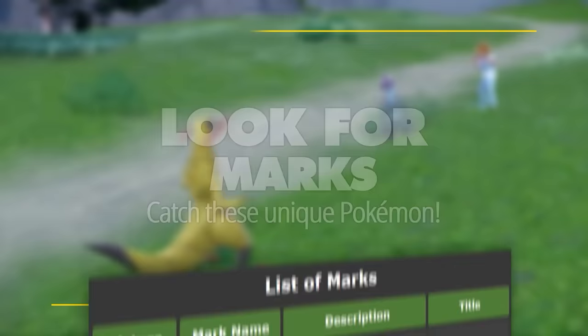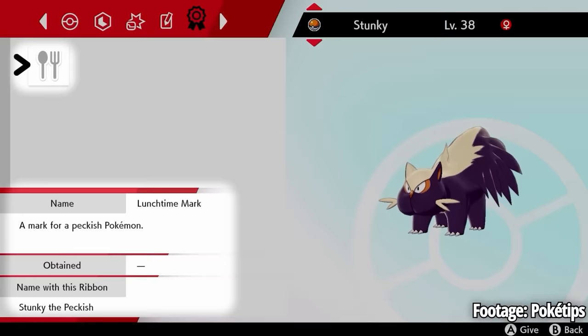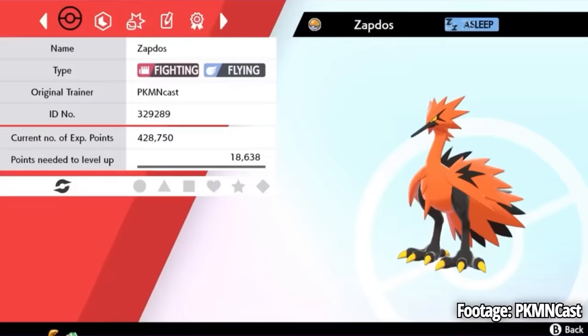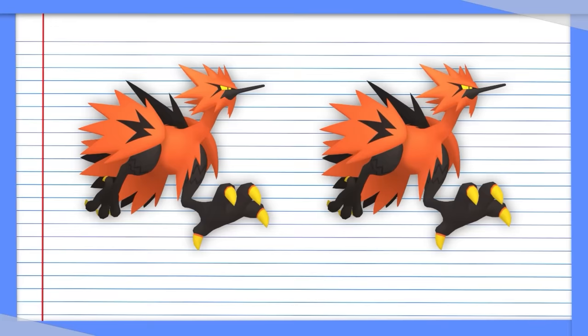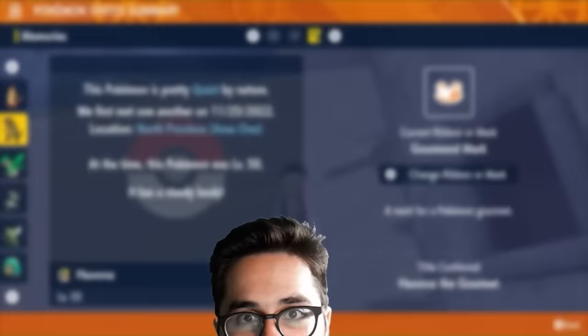Look for marks. Marks are one of my favorite features introduced in Sword and Shield, and the vast majority of the player base doesn't even know about them. They're basically a title your Pokemon can have that's visible when you send it out, sort of like the ones you get after earning a ribbon. The only way to get a Pokemon with a mark is to go out and catch it, making them more like shiny Pokemon. Unlike shiny Pokemon, you can't tell if a Pokemon is marked until after you catch it — you might have marked Pokemon already and didn't even realize it. There's a ton of marks, but they're all only obtainable through random encounters. They really make each Pokemon feel unique. I'll be hunting for marked versions of all my new favorites. I hope these tips come in handy during your playthroughs. Thank you for watching.